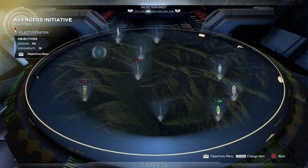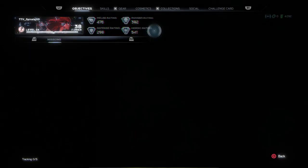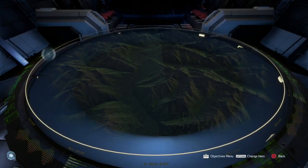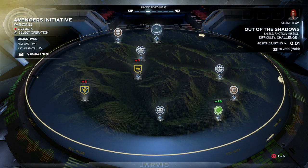Go to the Pacific Northwest — hopefully you have this mission unlocked, it's pretty easy to unlock. Just do the objective campaign for Reigning Supreme. It's step one, it's really simple, really easy. Go Out of the Shadows and launch that mission.